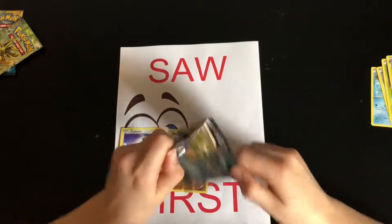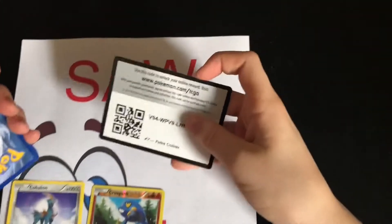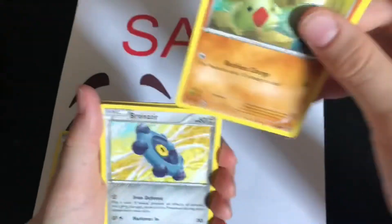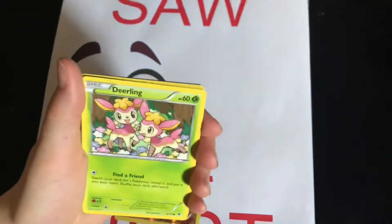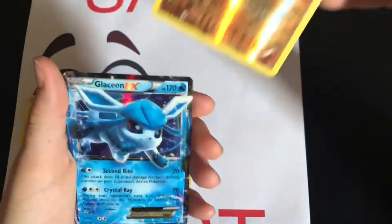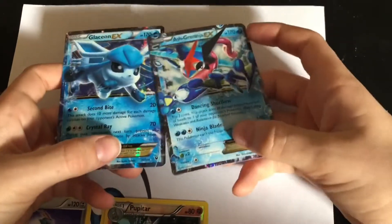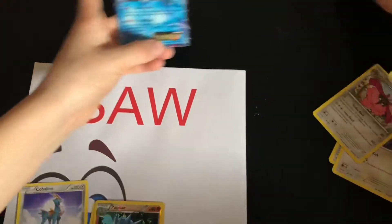Next we'll be opening this Fates Collide booster pack. We like positivity on this channel, so please don't leave rude comments in the comment section. We are very new to this so we'd like your support. So we got a Larvitar, a Bronzor, a Minccino, a Snubbull, a Deerling, a Bent Spoon, a Loudred, a Wormadam, a Pupitar, and we got a Glaceon EX. That Glaceon EX is very beautiful — it's a water type, well I guess it's ice, but they match. That's a very lucky pull on our second booster pack.